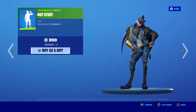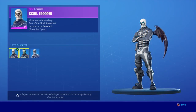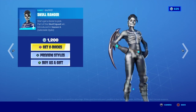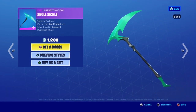And then we have Hot Stuff. Then Skull Trooper with his challenges and his styles — three styles: his white, his neon, and his regular. And then Skull Ranger with only her glow style.